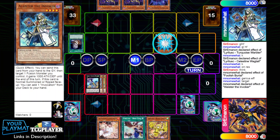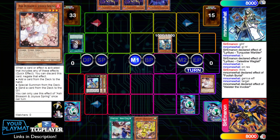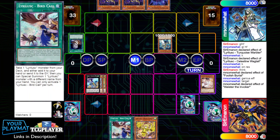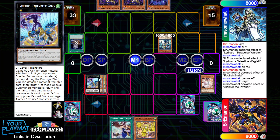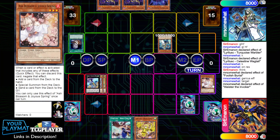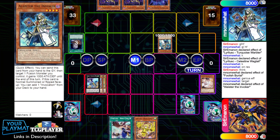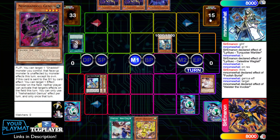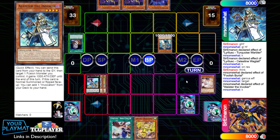They normal summon Alistair, and here I chain Ash Blossom. Probably I should have used Droplet instead and gotten rid of Birdcall, because when I get Warbler back I can just bring back the Wagtail from grave anyway and get Birdcall there. By using Ash here I play into things like Triple Tactics Talent. I see Shadal, so now I have to worry about Shadal Fusion and even Nadir's Servant. I probably should have just committed Droplet instead.